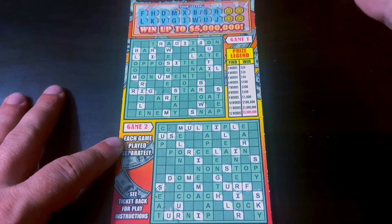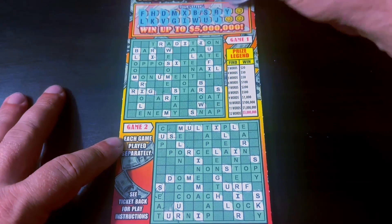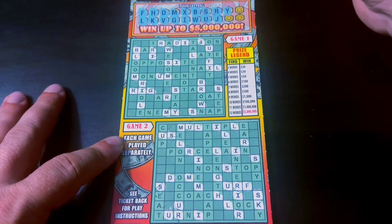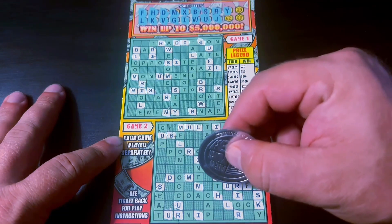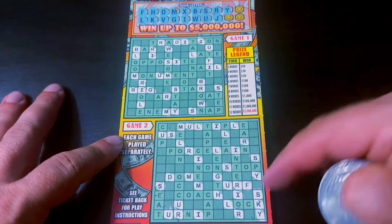Next letter's a J — I don't think I have any Js. Nope. Four letters to go. A Y. Y right here, Y there. And here's our first word in game two: sky. So one and one.